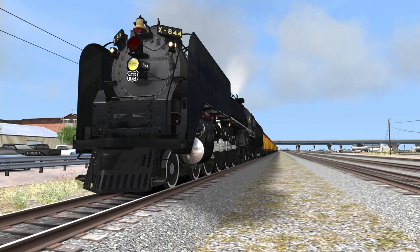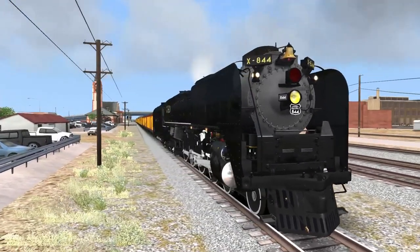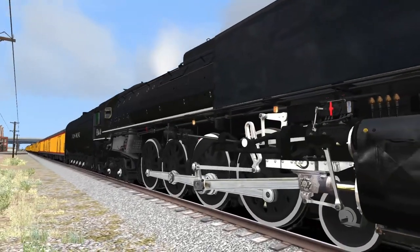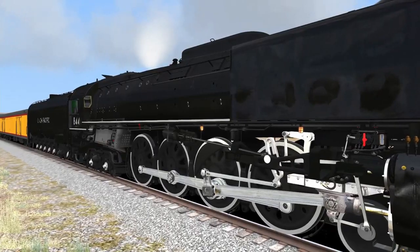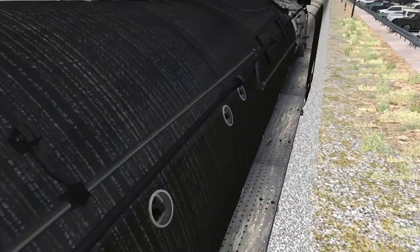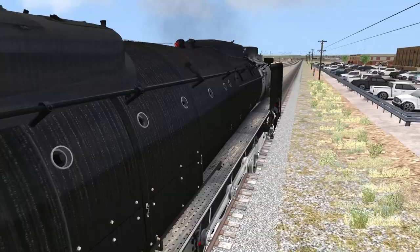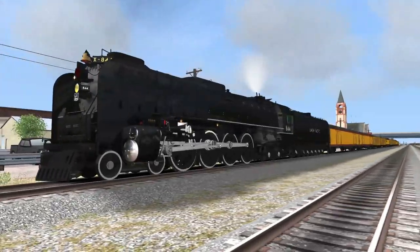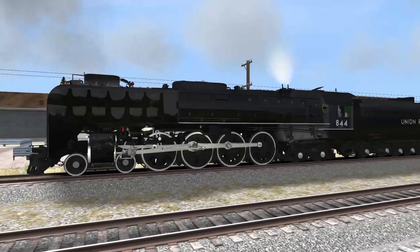I forgot how pretty this thing is. The amount of detail is just brilliant. Look at all the terminal checks! Must be nice having inspection lights underneath the running boards. It's got holes drilled in the running boards too. Check that out, the texturing. This thing is properly awesome. Now these default passenger cars, not so much, but we'll focus up here.